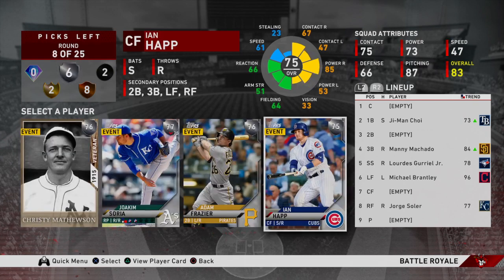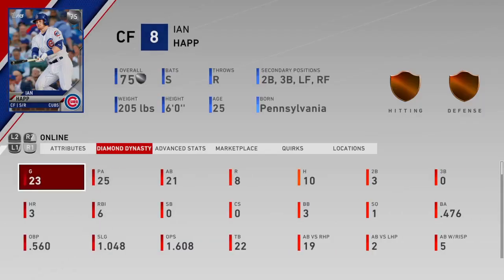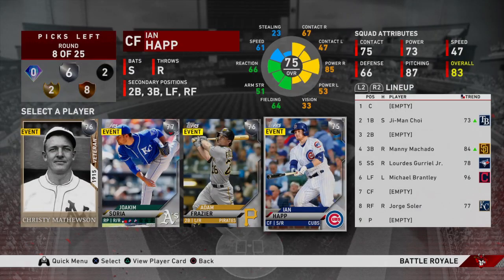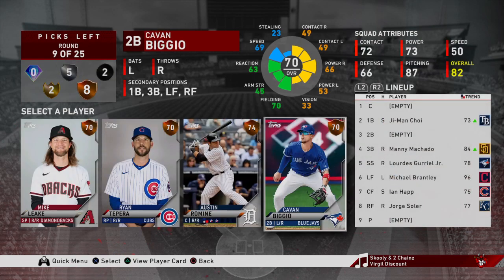Next up we have Christy Mathewson (the 76), Soria, Adam Frazier, and Ian Happ. Ian Happ is going to be my move right here — he's just such a glitch. He used to be one of those bronzes you'd always take in BR. I really like his swing. His defense is kind of poor, but I can put him at second or somewhere — he can play second, third, left, center, right. He's very good versus righties so he'll be a bench option or infielder, and he's definitely going to make an impact.